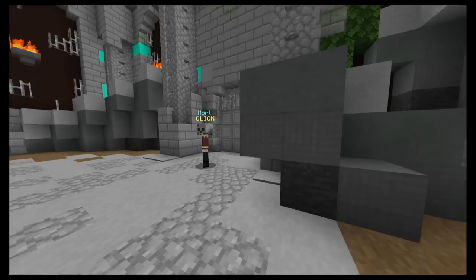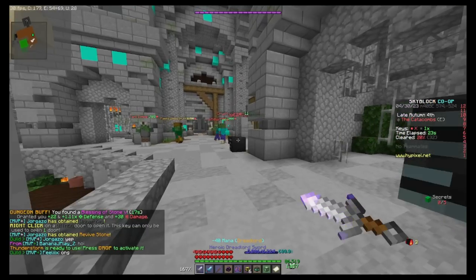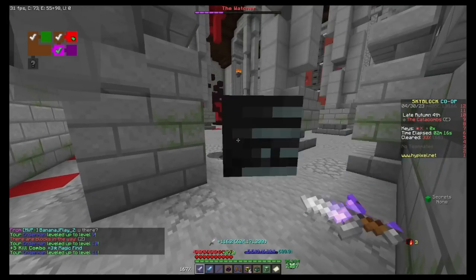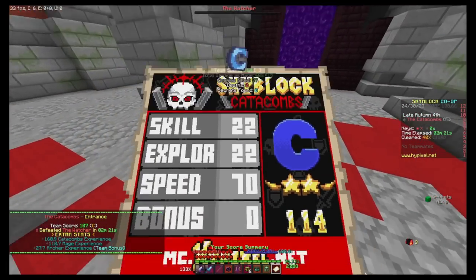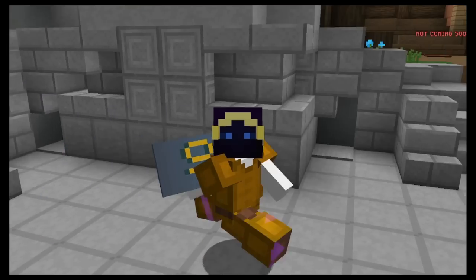Let's try an entrance first. I'm doing 300,000 damage — this is not gonna be fair. The clearing is kind of decent, yeah, this is pretty easy, but it's mainly because of my accessories. There we go, that's the entrance floor done. Now let's move on to floor 1.